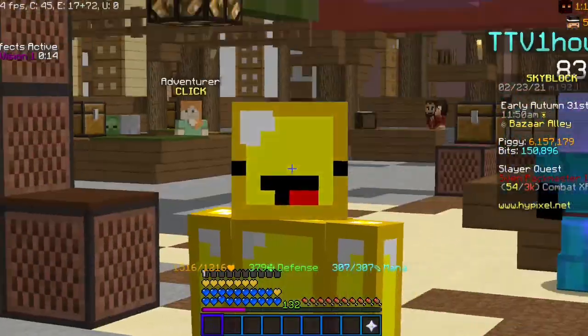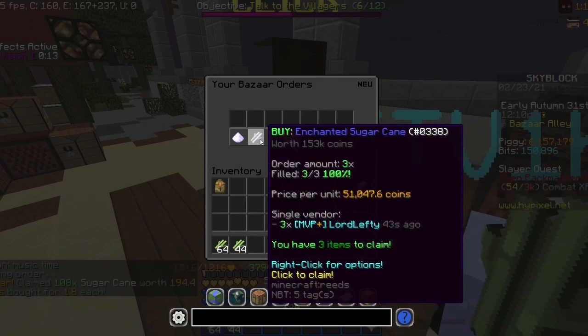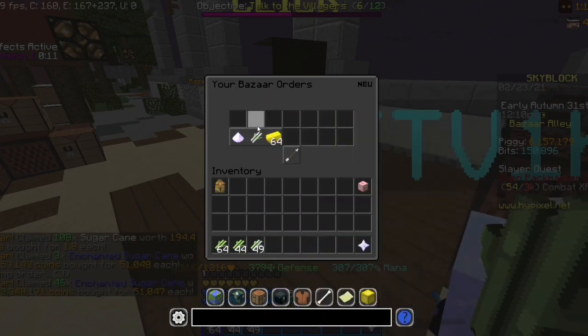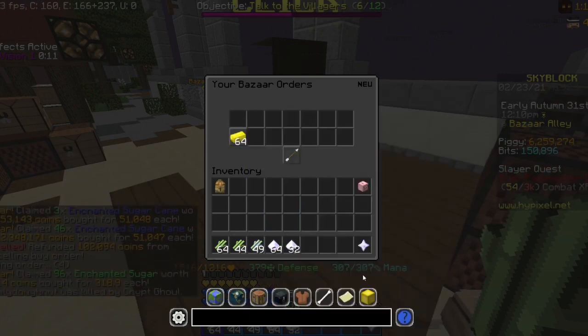For today's money-making method you're going to need the Speed Artifact recipe. You can also do this with the Speed Accessory, and you pretty much double your money — if you have 50k it becomes like 100k.